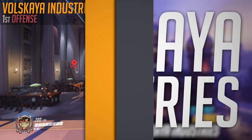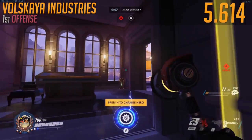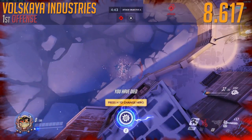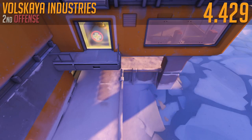We're going to be starting off here at Polskaya Industries' first offence point. Pretty simple map, good for speedrunning. Just hop over the tables and you're going to want to hang a fat left straight out of the left spawn point. You can get it off the map in a firm 8.617 seconds. This will take you to Polskaya Industries' second offence, where you also take the left exit and hang another left. You can get a record-breaking time of 4.429 seconds.